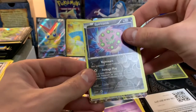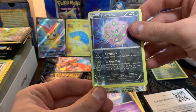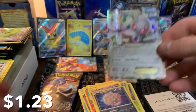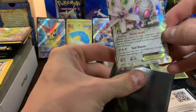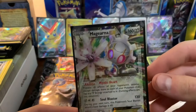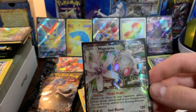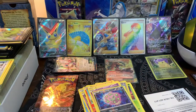And then — we got another one, two in a row! Let's see it. Magearna EX — two best cards! I can't say I've really heard of Magearna. Is that how you say that? Magearna? I think that's it. I don't know, cool card nonetheless. We had two hits — can we go for four in a row?